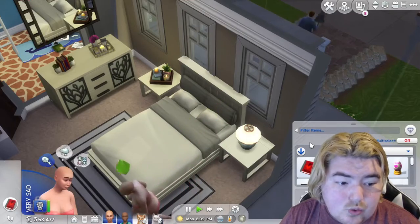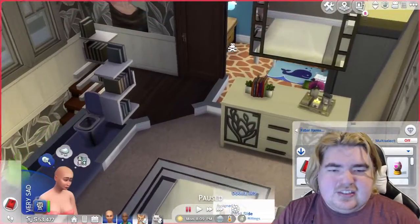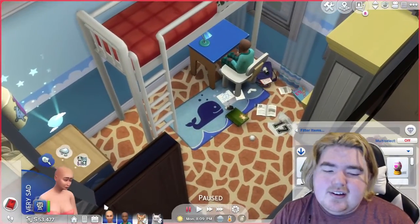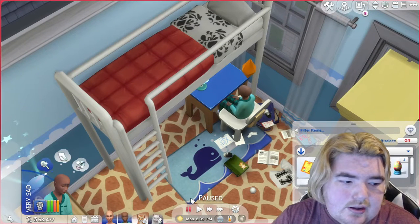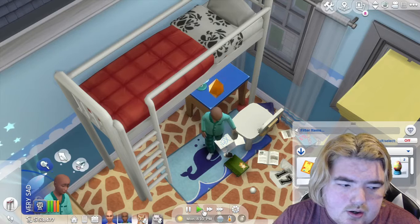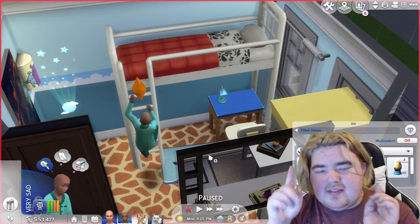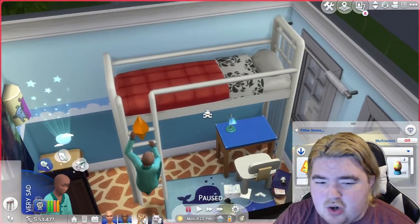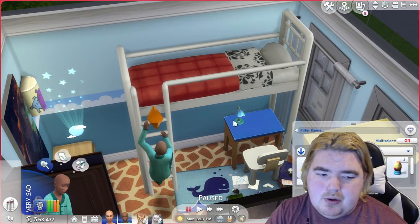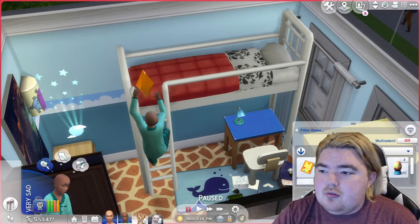I obviously don't have a TV up here for the bottom bunk test. I'm curious whether relaxing in bed also allows reading — come on Sims, come on. The aggravation! I want a simple interaction. They're already in position. I'm curious whether routing works for two Sims using bunk beds simultaneously. On Twitter people were trying it and having issues, but my version seems to work fine. Let me know in the comments if you're having any issues with bunk beds.